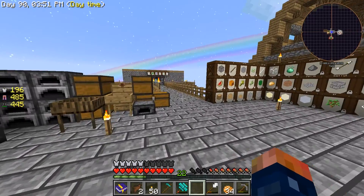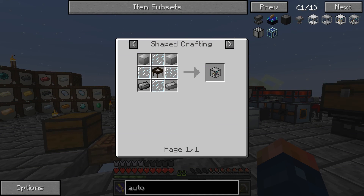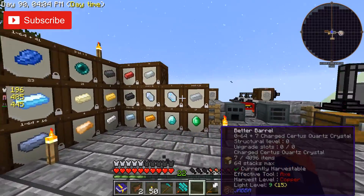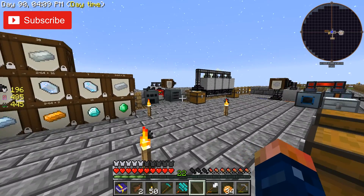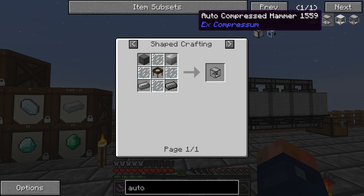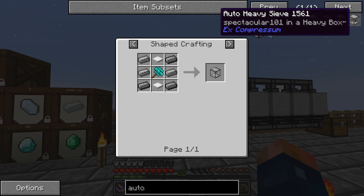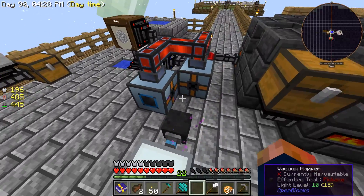Hey guys, welcome back. This is Chosen Architect and today I want to start making a heavy sieve. I want to get into auto sieving so we can get an unlimited amount of ores, so we will no longer have to worry about doing this by yourself. The first step is just to make a heavy sieve, and I know we're also going to need an auto compressed hammer eventually, but right now I want to make the sieve because I currently have a way of ores being hammered.